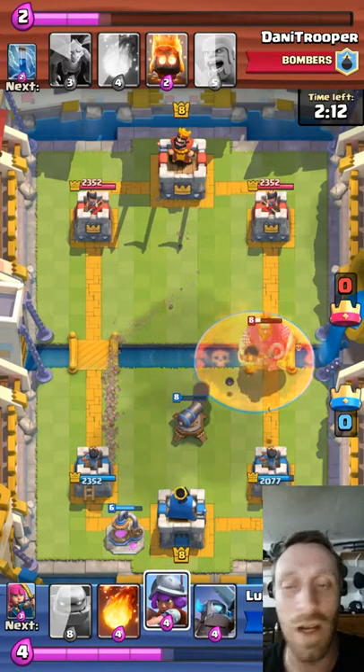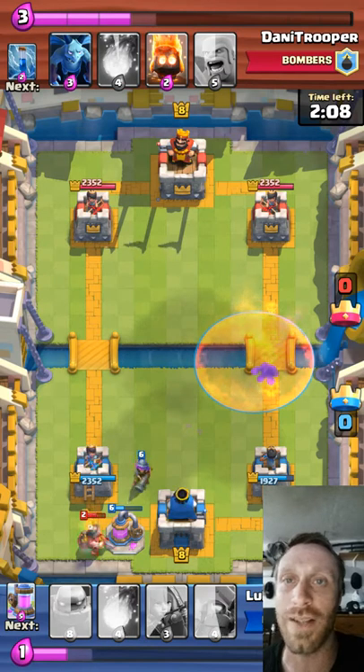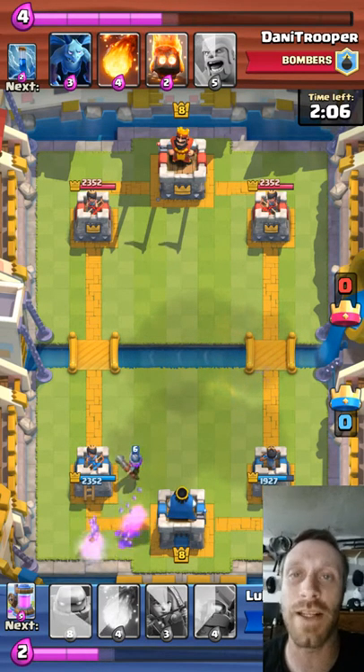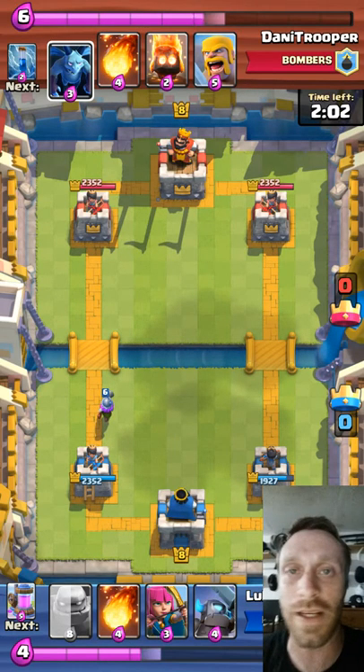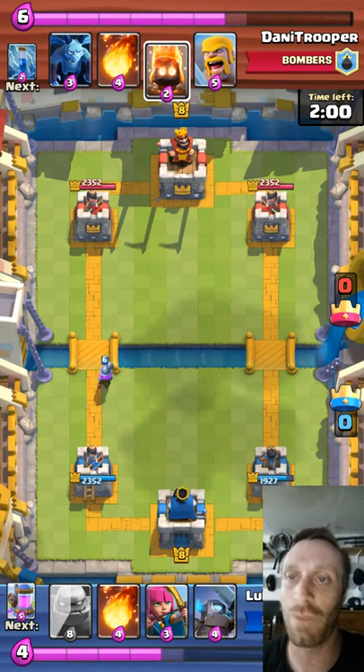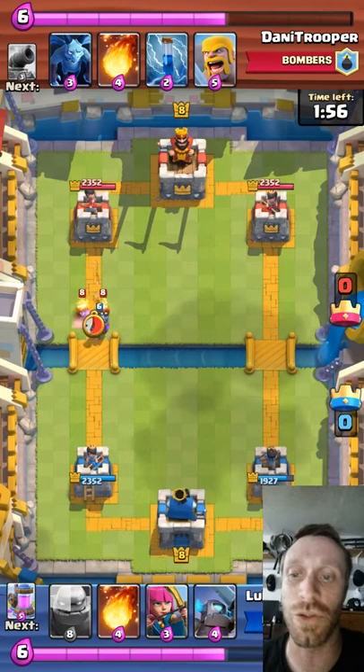The Cannon helps against Hogs, the Hog Cycle deck, Swarm decks, Spawner decks, and Tank decks. Throw the Cannon in there — it is such a valuable card at 3 Elixir and has to be in all of your decks. Find a card you can live without and throw it in there. I promise you, you will not regret it.